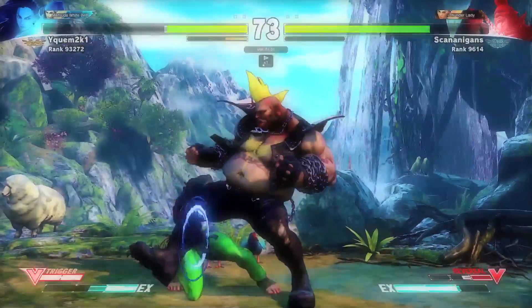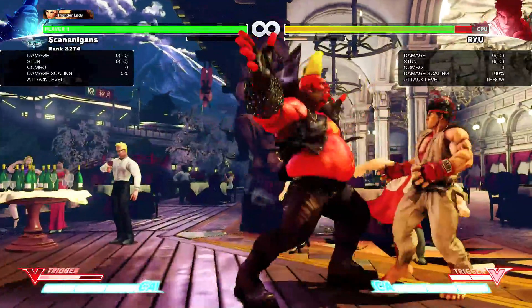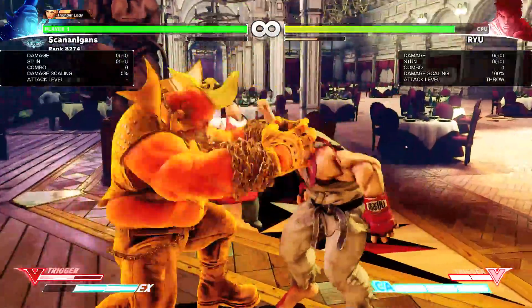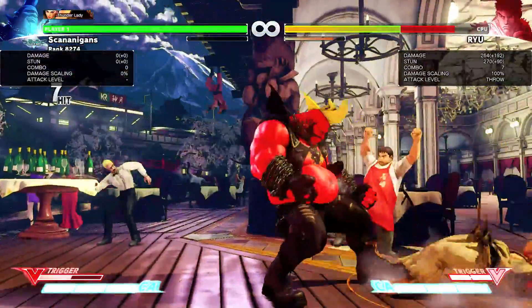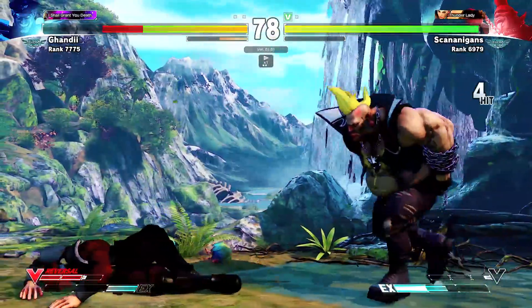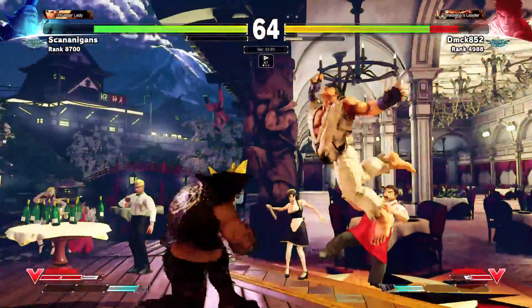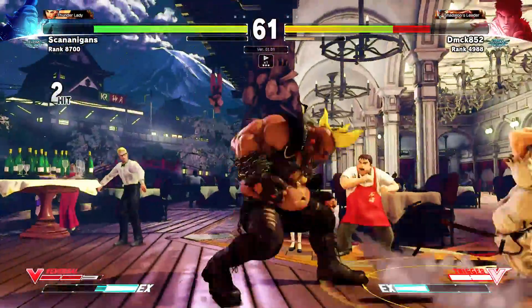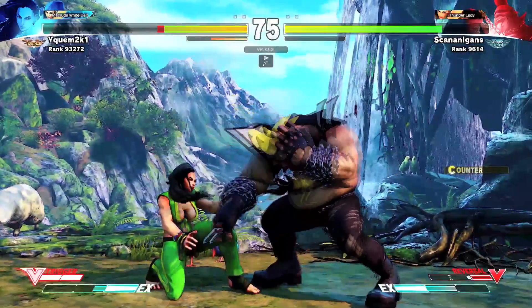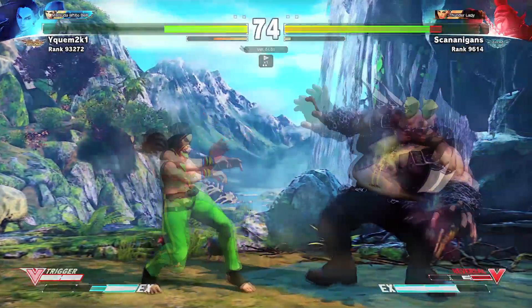Killing Head is Birdie's more traditional command grab, but is a special move you'll likely rarely use. It's not that Killing Head is a bad move — its damage and stun outputs are amongst the best in the game for command grabs. It's just that Birdie has so many other tools to get damage at further range that you don't really need to rely on this move for his offense. This can end up working in your favor though, as the scarcity of its use can lead to it being an unexpected offensive tool. The move does have a massive 52 frames of recovery, leaving you open to counterattack for almost an entire second if the move whiffs.